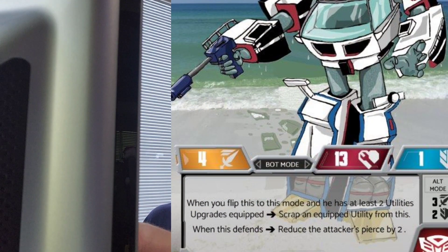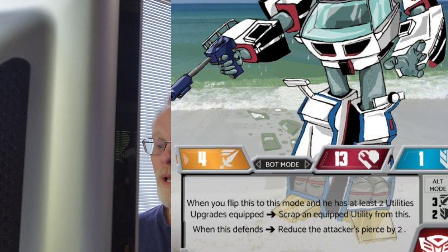Art-wise, this is probably the best-looking of the footsteps-in-the-sand pieces I did with any of these characters. That's a picture of a real beach, and I thought I did pretty good on the footsteps and making it look like there's water where he stepped. He is an uncommon character. So when you flip to bot mode with two utilities on him, you have to scrap one. But you might want to keep him in alt mode — keeping him there lets you keep those utilities on him.